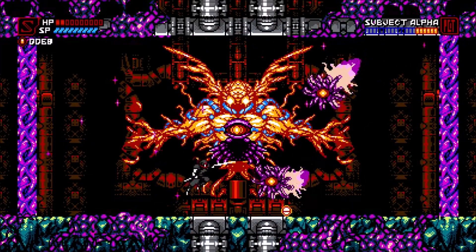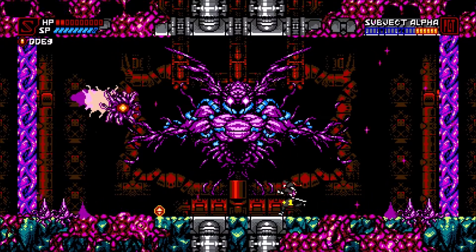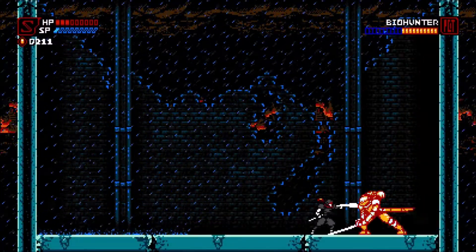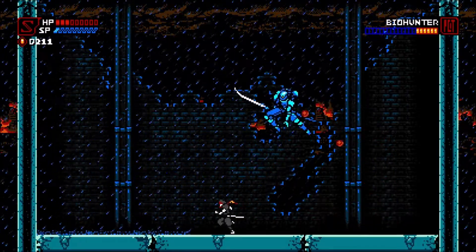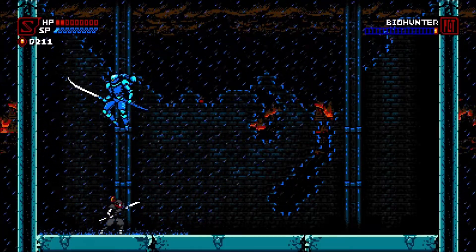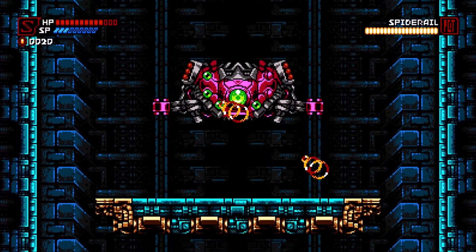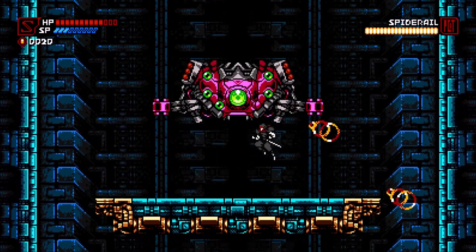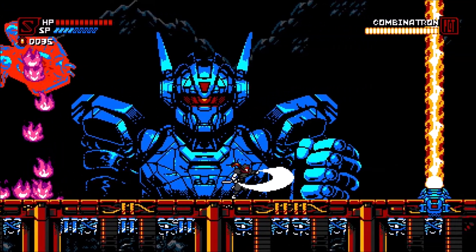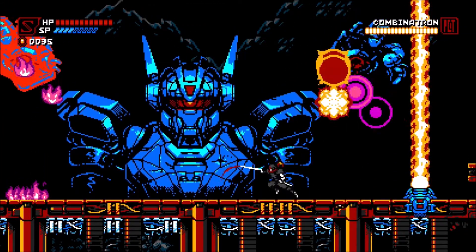Beyond these brief glimpses of platforming excellence, Cyber Shadow also offers some exciting boss fights that will push your pattern recognition and bullet hell dodging skills to the limit. Plenty of them suffer from the same challenge issues as the rest of the game such as trial and error design and high damage output, but they're much more palatable thanks to their close proximity to checkpoints. They can still feel unfair, but at least you aren't slogging your way through huge chunks of a level to regain lost progress. The boss fights are also home to many of the game's coolest bits of animation and sprite art, which is generally pretty solid across the board.